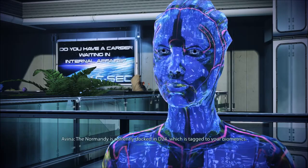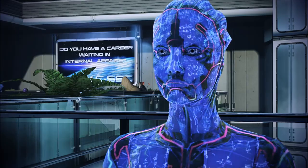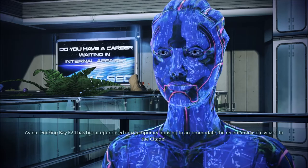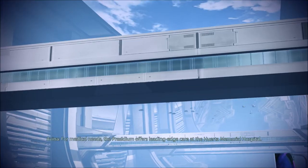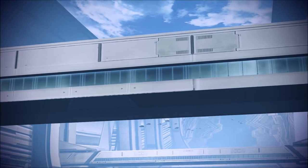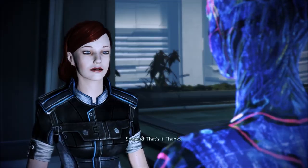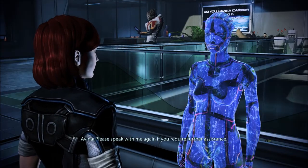Any other important areas? 'The Normandy is currently docked in D24, tagged to your biometrics. Docking bay E24 has been repurposed into temporary housing. For medical needs, the Presidium offers leading edge care at Huerta Memorial Hospital. The Presidium Commons have been a cultural mainstay since the Council was first established.' Thanks.